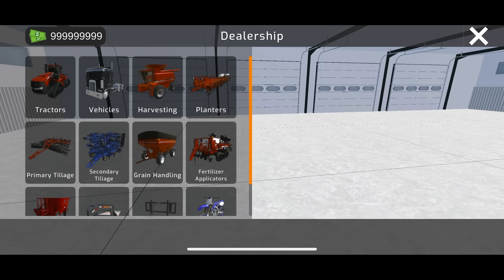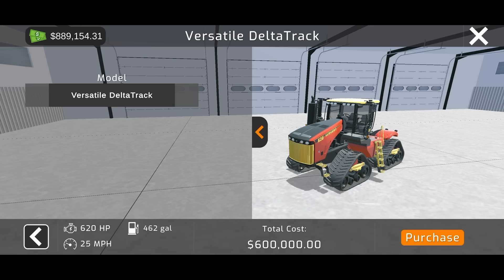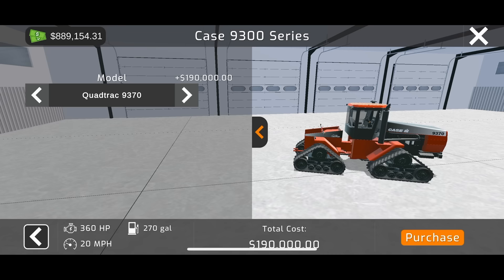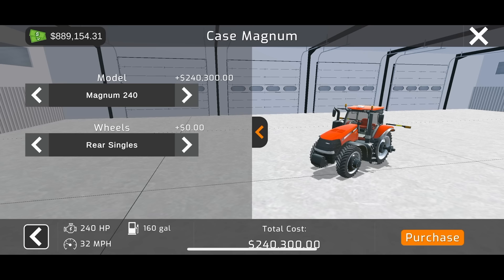For equipment — you guys have been wondering and asking about this. Here's all the equipment. The main tractor brands are Case and Versatile for four-wheel drives. There's a bunch of four-wheel drives: the Delta track, the Case quad track with different models, and the old 9370 and 9380 — the original Case quad track. There's a row crop Steiger, a Case road track, and a Case Magnum. Check out the customizations — you can go 340, 380 rear singles, 480, even a 520 tire, and then front duals.